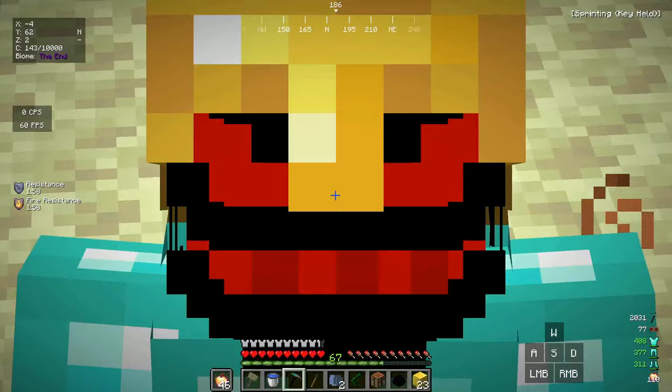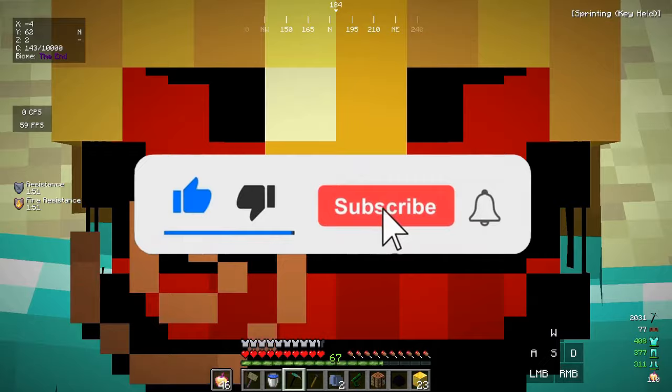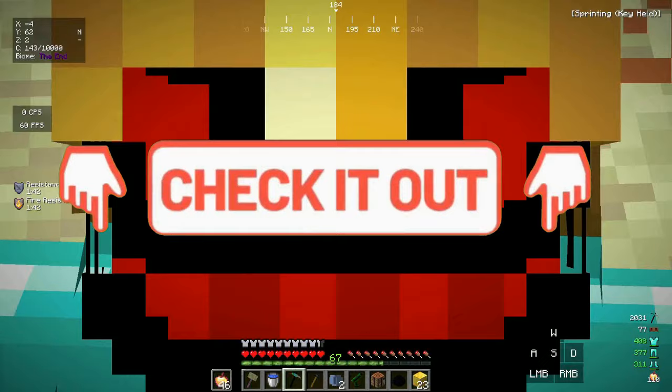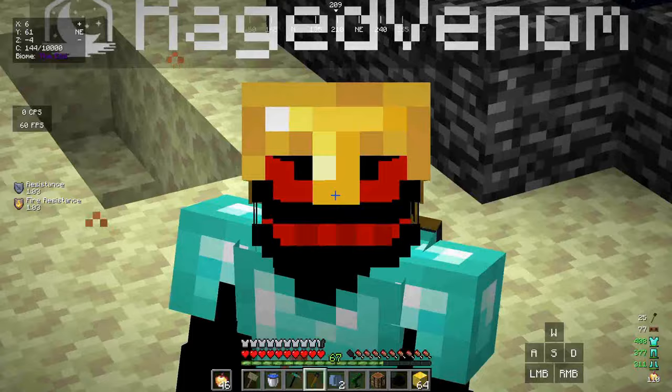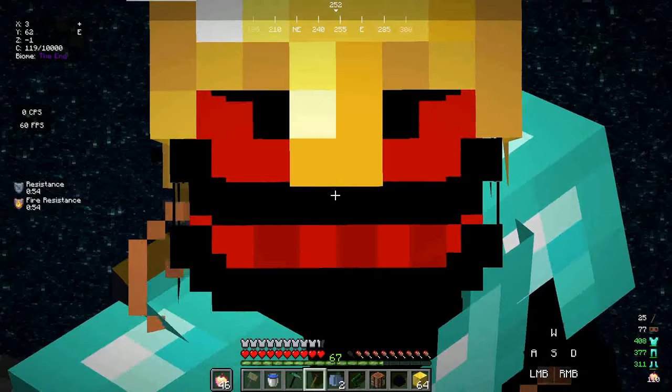If you enjoyed the video make sure to hit the like and subscribe buttons and the notification bell. Check out the data pack — the link is in the description — so you can have fun with these items too. I'm gonna lag my game a bit with the wither staff shift ability and end the video here. See you guys in the next one — have a great day, bye!